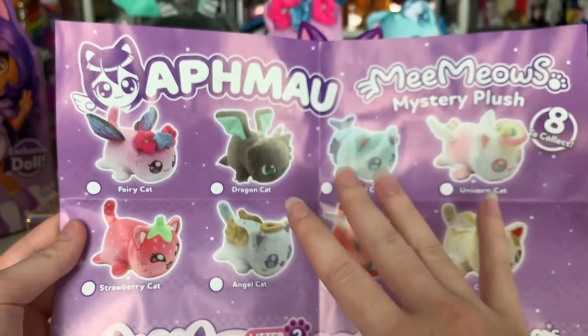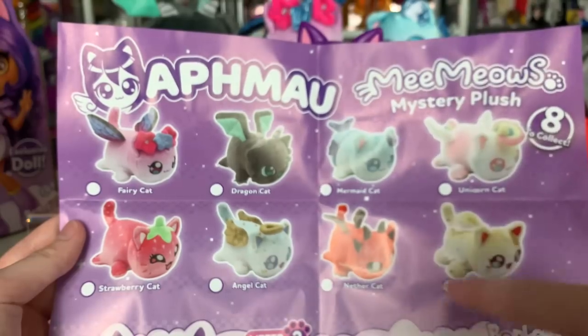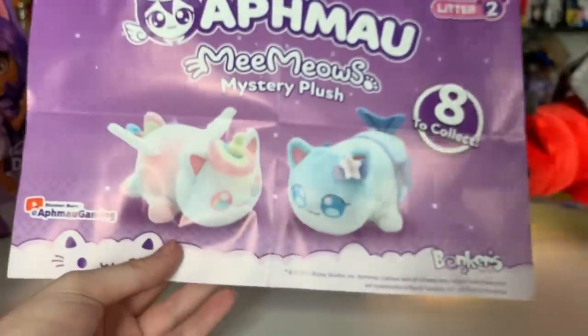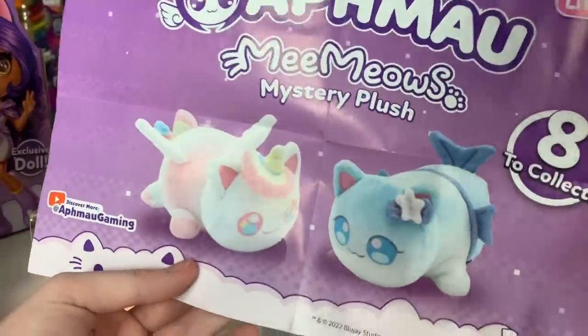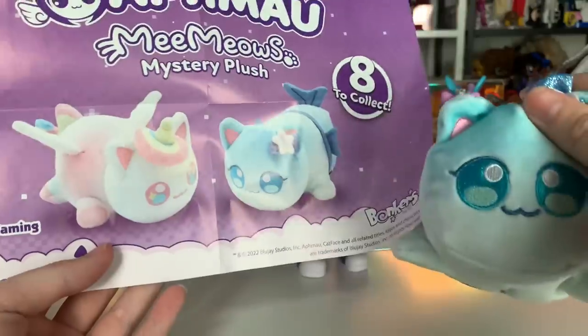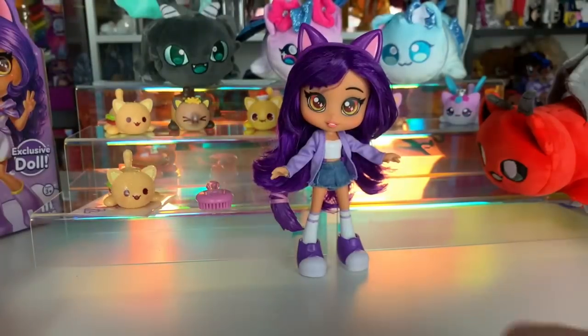Luckily they're all pretty different, so you can tell who you're going to get. The ones you might have trouble with would be a couple of similar-colored ones — if you don't have good lighting, just use your phone flashlight. Interestingly, the mermaid one's eyes are very close together in the final product, but they're not in the prototype. I wonder why they changed it — I preferred the prototype — but that's okay.